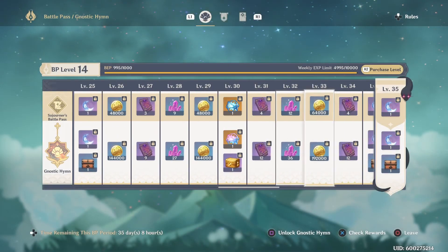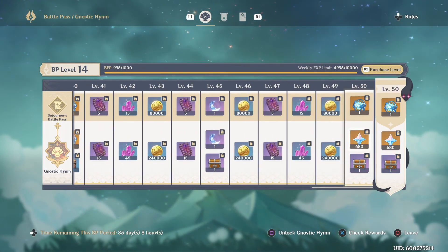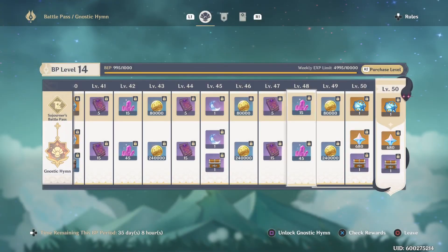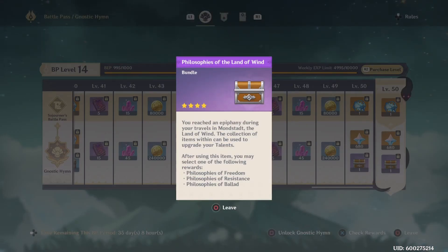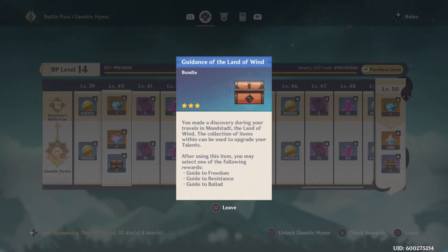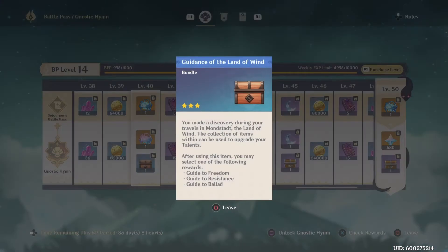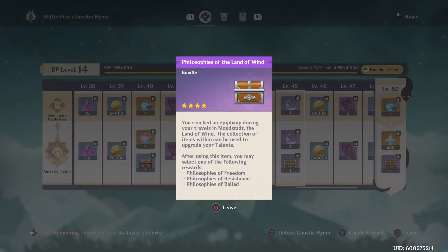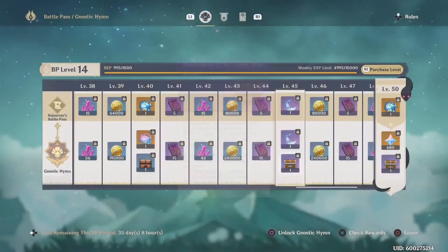One thing I didn't touch on is the talent level materials you get in the Gnostic Hymn, which are pretty good but not game-breaking. You only get to pick one category — Prosperity, Diligence, or Gold — but you get five of that choice. Same for the second box: pick one group, get five of that. So if you pick Philosophies of Freedom, you get five of those purple books. As a comparison, Philosophies of Freedom is an upgrade from Guide to Freedom, and it takes three Guides to make one Philosophy — so five Philosophies effectively equals 15 Guides to Freedom.